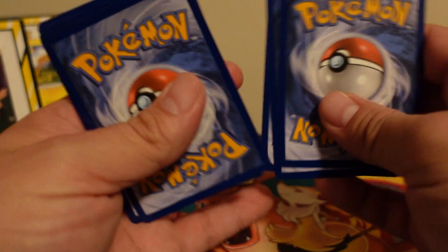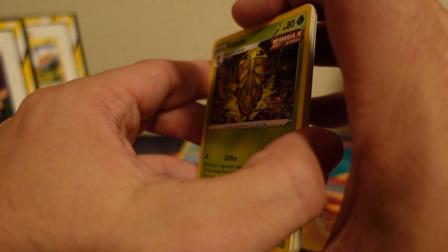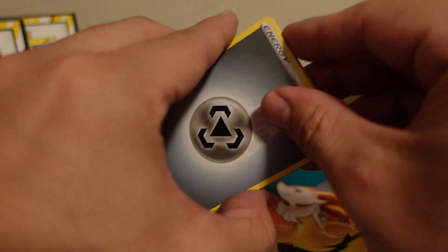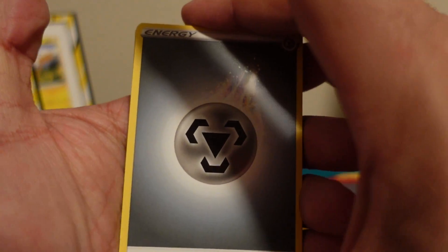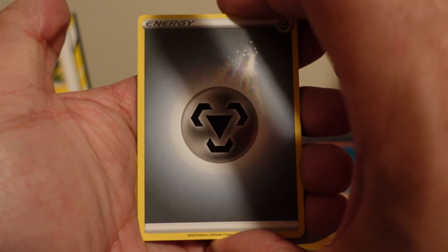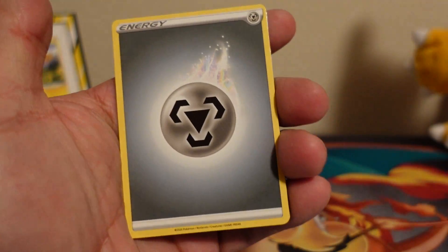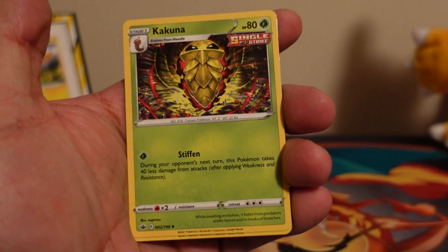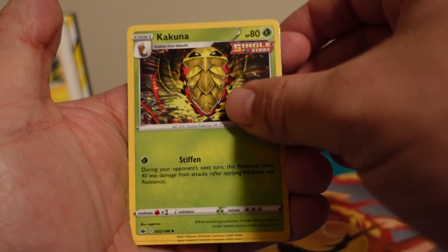We'll do about three or four videos a week, depending on if I can find cards — more cards, more videos. Let's get right into this opening. I have a metal energy, Kakuna — that is a pretty awesome looking card.